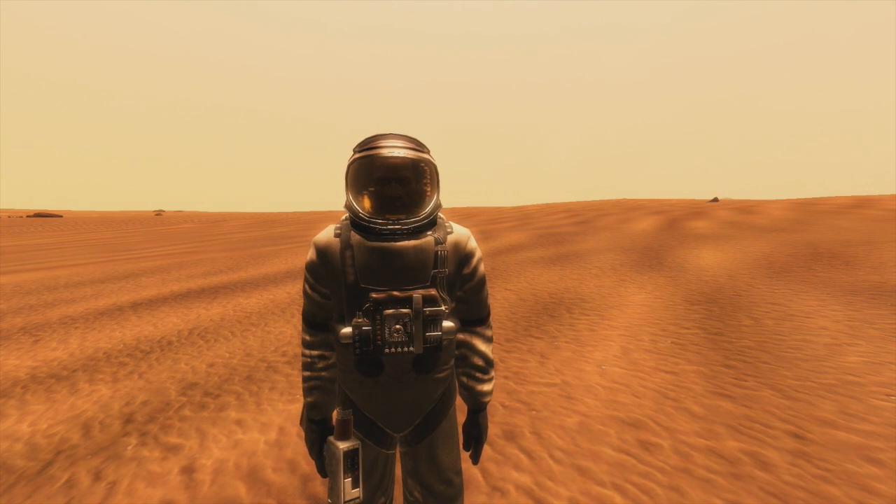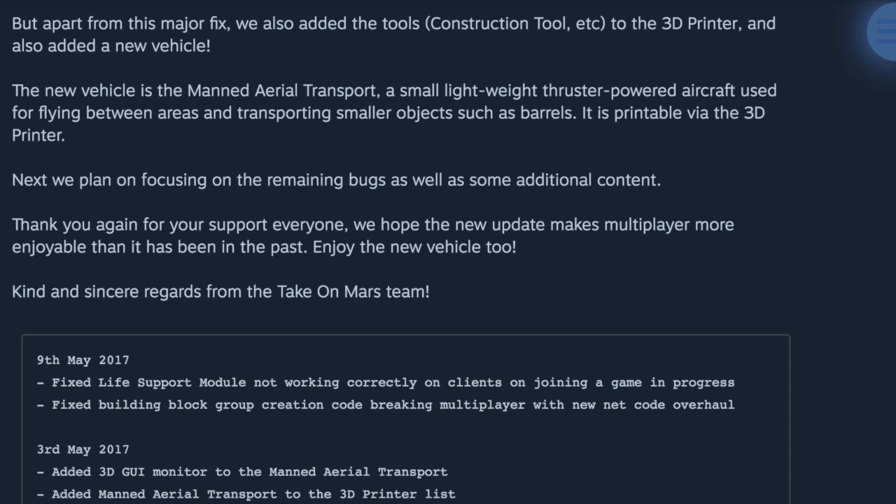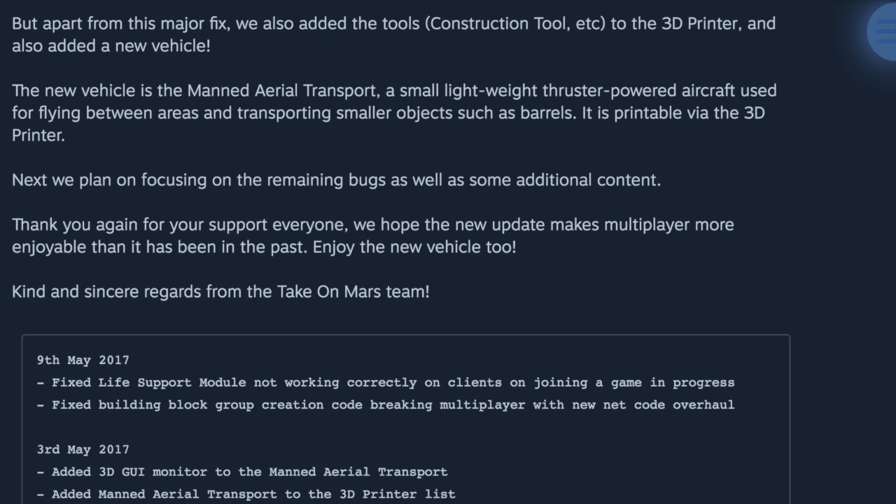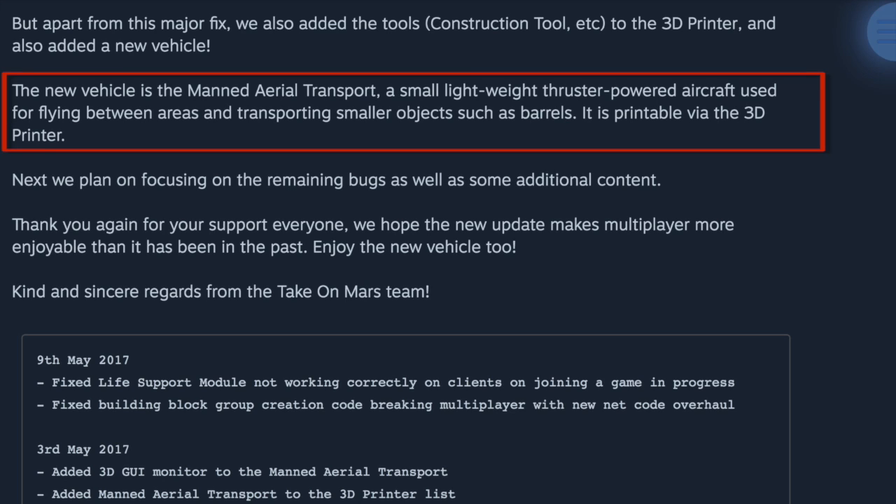I'm going to jump down to how they finally added the construction tools to the printer — now you can print them. I left them off my last map because I assumed they were in the printer and they were not. They also added a new vehicle: the manned aerial transport. A small lightweight thrust-powered aircraft used for flying between areas and transporting small objects such as barrels, printable in the 3D printer.